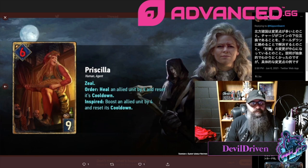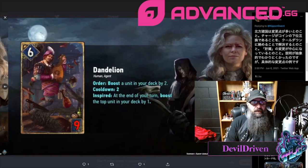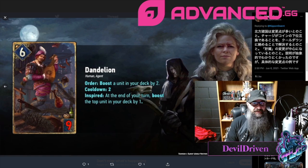The machines got hooked up. Priscilla goes from six to nine provisions — six strength. Zeal Order: heal an allied unit by four and reset its cooldown. Inspired: boost an allied unit by four and reset its cooldown. She's not an engine anymore but she can definitely mess some stuff up. Dandelion is crazy now — also six for nine. Order: boost a unit in your deck by two, cooldown two. Inspired: at the end of your turn, boost the top unit in your deck by one. There are cards that can put things on top of your deck now.